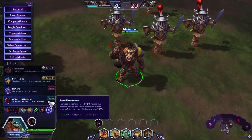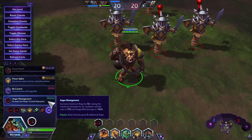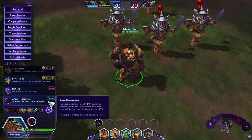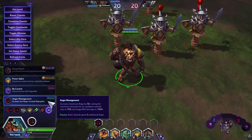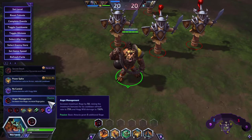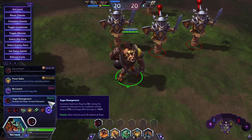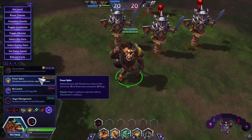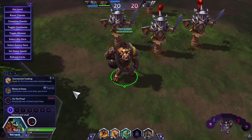Anger Management is another option if Power Spike isn't your thing — 150 max Rage increases all your maximum bonuses, cool refresh rate, healing, and Hog Wild does 150 more damage. In tight team fight spots like Cursed Hollow or Battlefield of Eternity you can bounce back and forth for decent damage, and you get 10 Rage per basic attack. But Power Spike is highly recommended for this build.